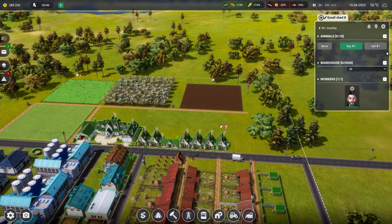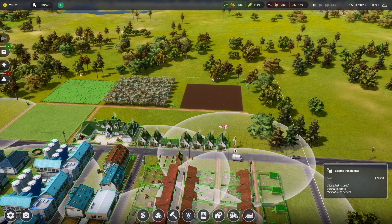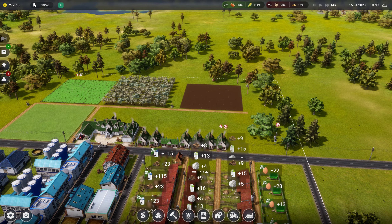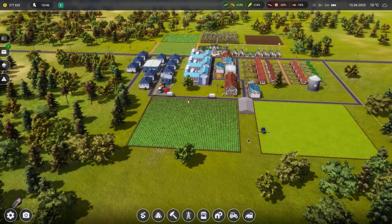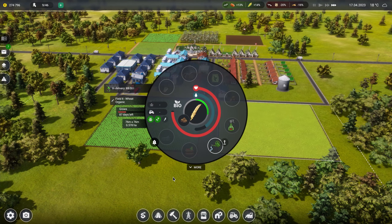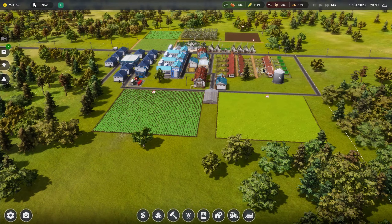That building needs electric - electric transformer. That one's covering that area so I want it to extend out to about there, then we'll connect it. So I think we're doing okay. This field has got wheat going, because in the production area you can have a mill and then a bakery and stuff like that - I thought that'd be quite cool.